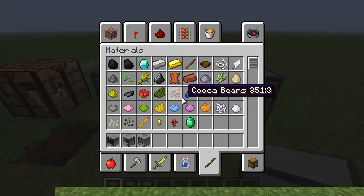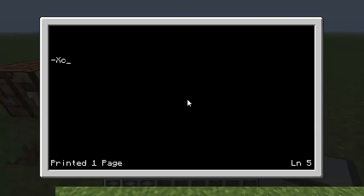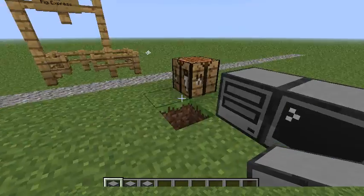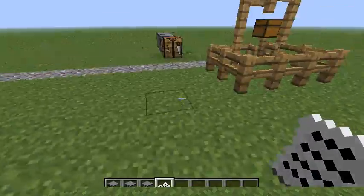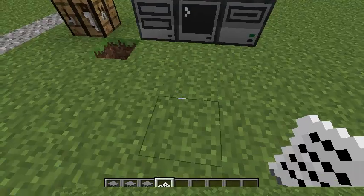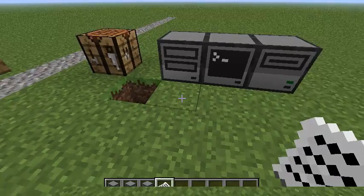Let me turn NEI off here — it doesn't play very nice. We never got to read the message. Mr. Mayor, your town is about to get attacked by turtles unless you send me one million diamonds. So this is the output that you can produce with the printer — it's just paper with text on it in any color of the Minecraft dyes.